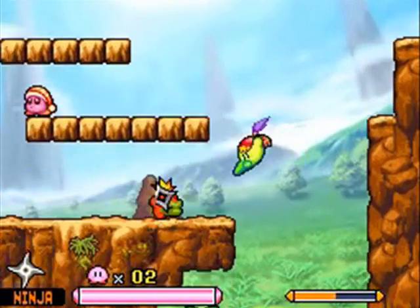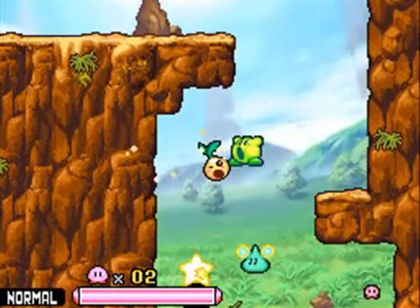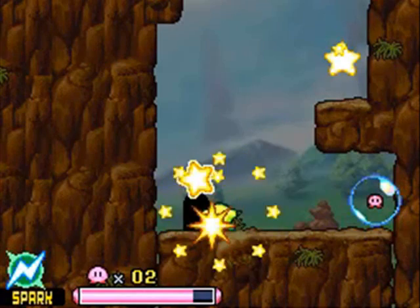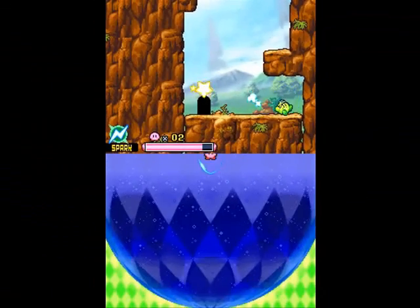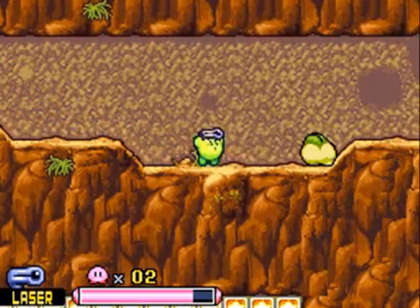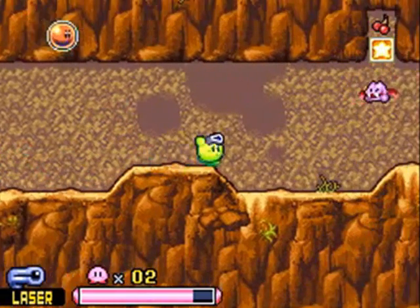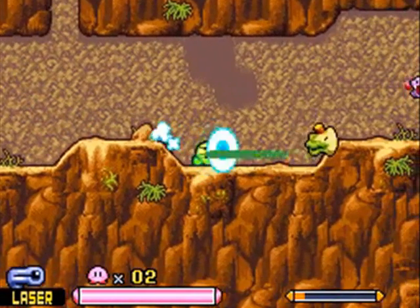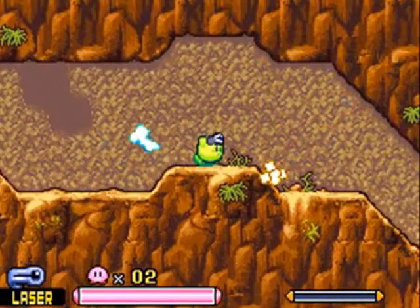You can grab the meat there before this guy gets out of the way — that's cool. Let's get Spark. Spark seems like a good time — I don't think we've used Spark in a while. Since I have nothing stored down there right now, we're not going to use Spark much, because there's actually a new ability here: Laser. If you guys remember from Amazing Mirror, I used to hate Laser, but now I just love it. It's a pretty good long-range ability, plus all the reflections you can get with it.